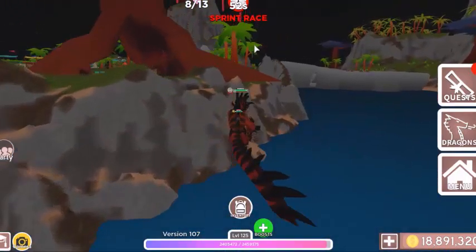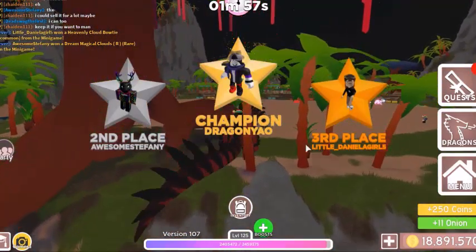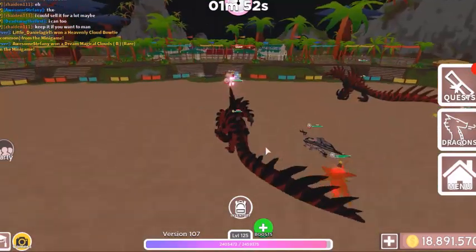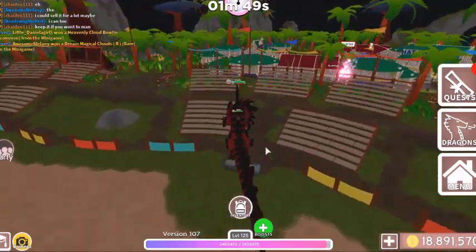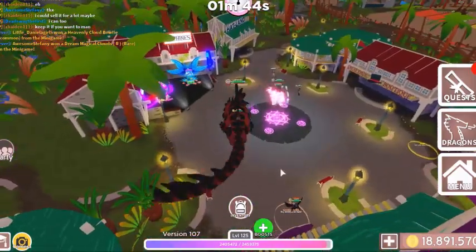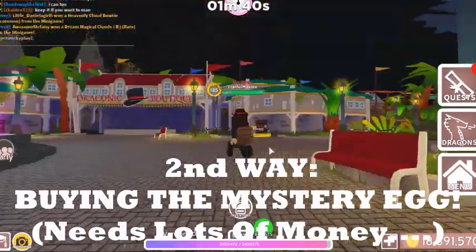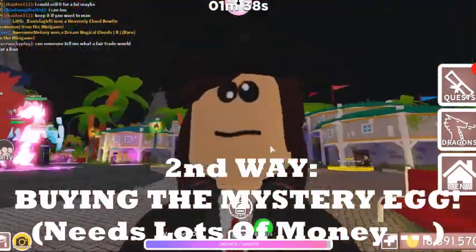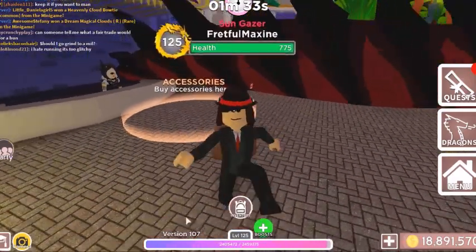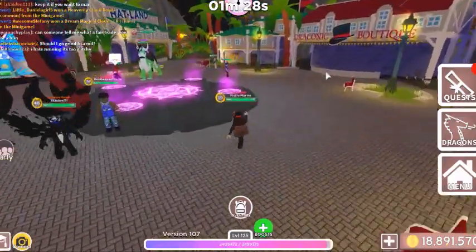Even though I didn't win first, second, or third place, I still got a prize because I participated. Okay, so the second way to get the accessory egg is by buying it. You need to be rich to buy this egg. It's not over here — it's in the shop, yes, on the eggs.